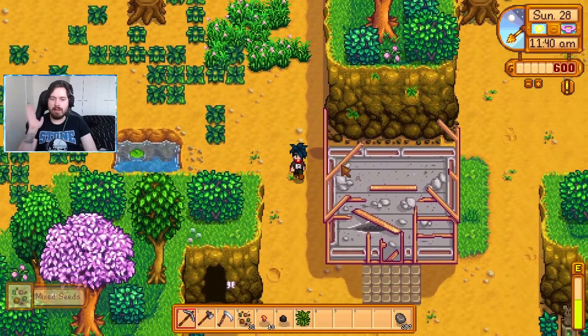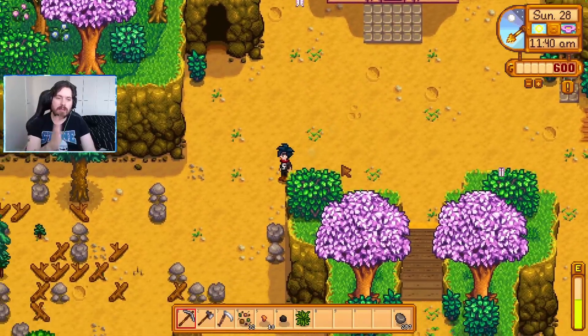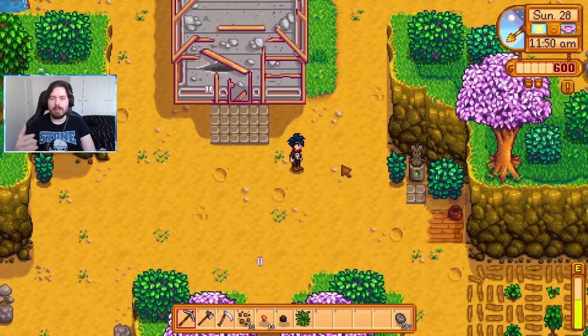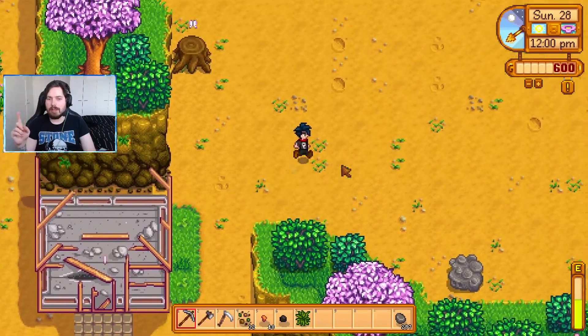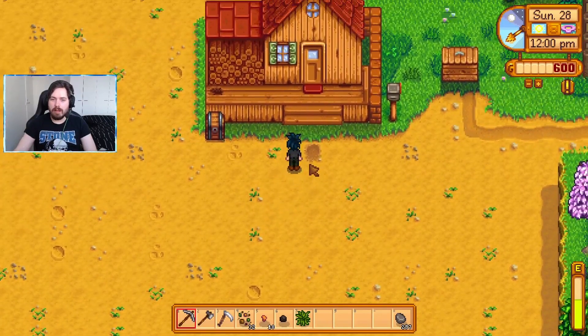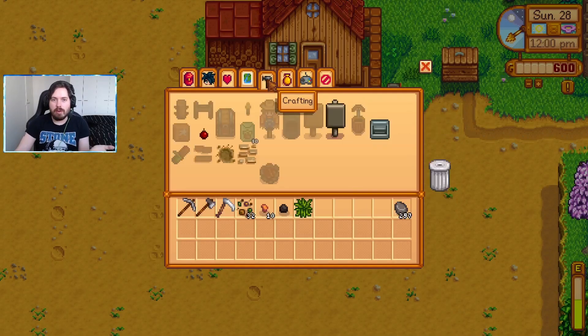This is a fantastic way to get next season's seeds, and this is why we have to do it on the Four Corners farm — because only on the Four Corners farm can we get access to these mixed seeds and the quarry as well. Looking good so far. I think that's it — unless I'm blind we don't have any others. So I'm gonna keep that area in that condition for the next season. We're not gonna worry about this bottom bit until we need to expand.